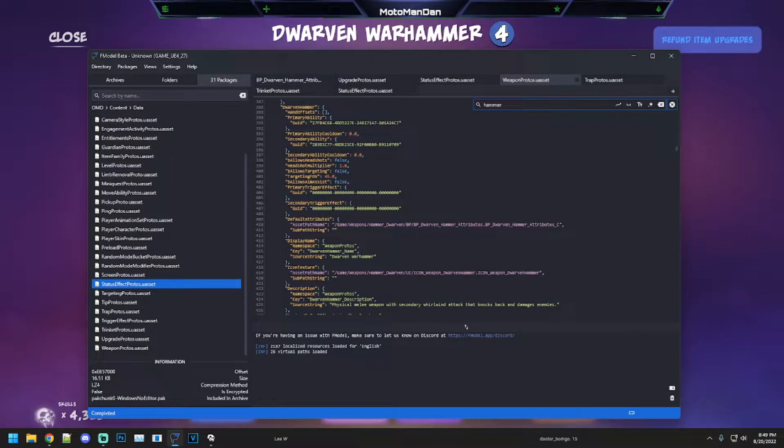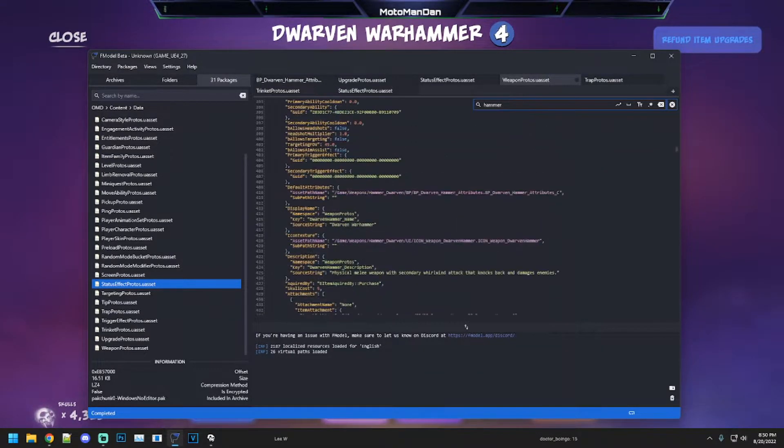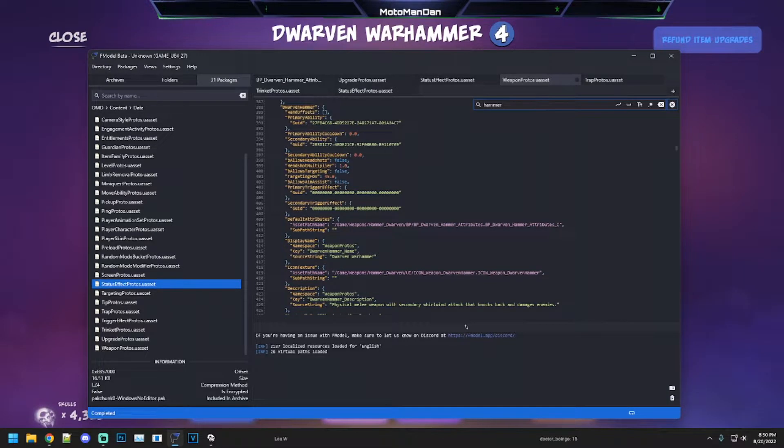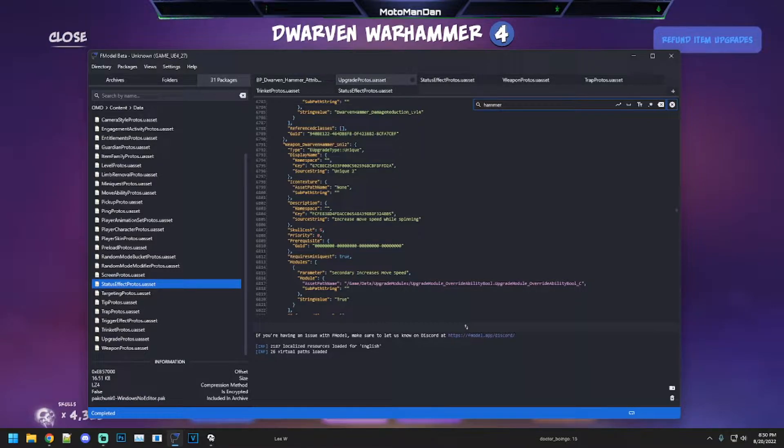If we go to the weapon protos, we can see the Dorvin Hammer — really nothing notable in the weapon protos. It's a melee weapon, so there's generally not much here, other than the secondary ability cooldown — it doesn't have a cooldown, so you can just spam it as much as you want essentially. Let's look at the upgrade protos.